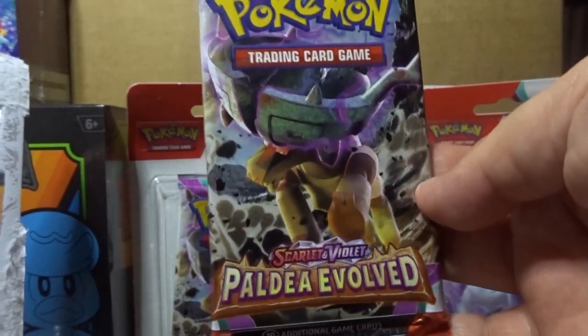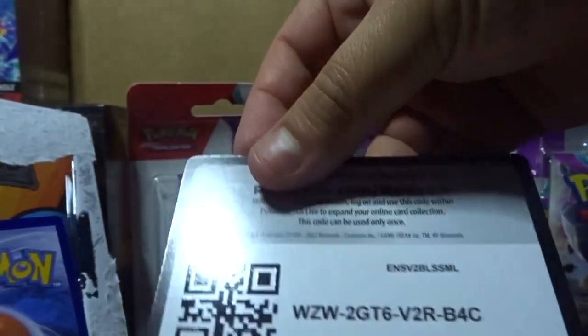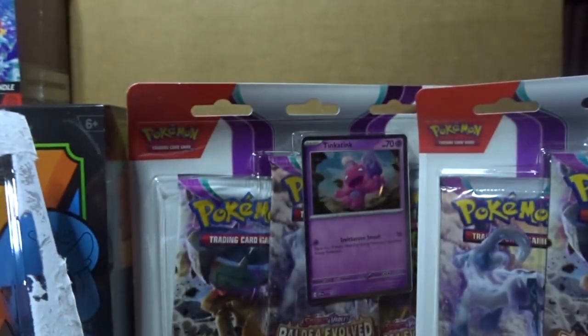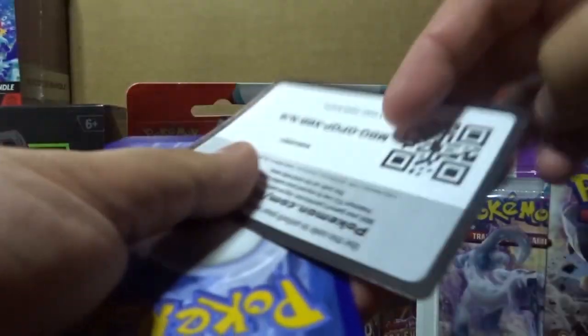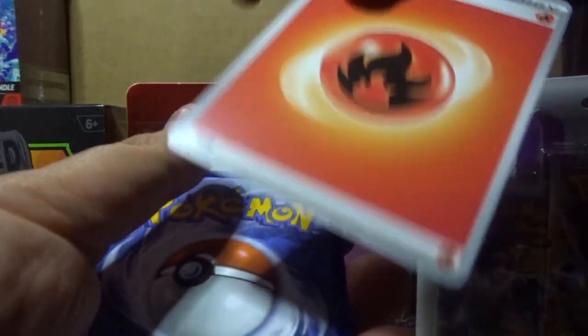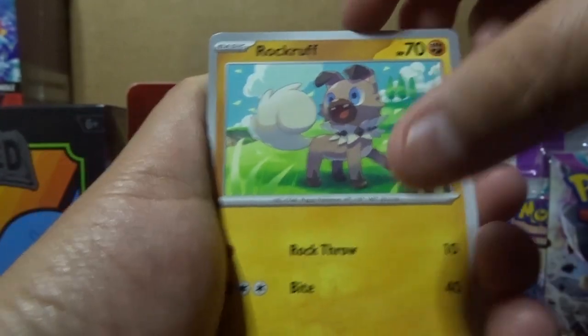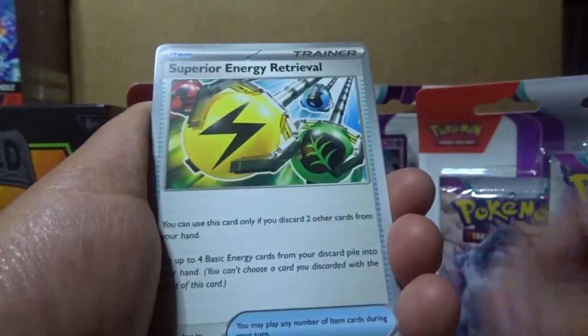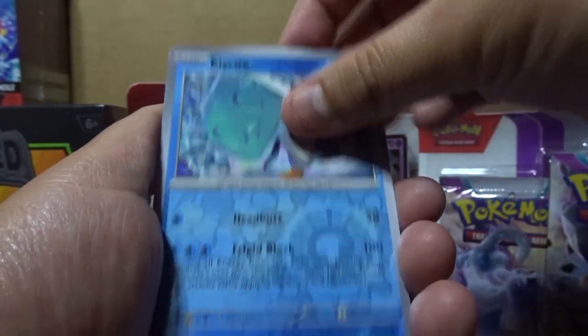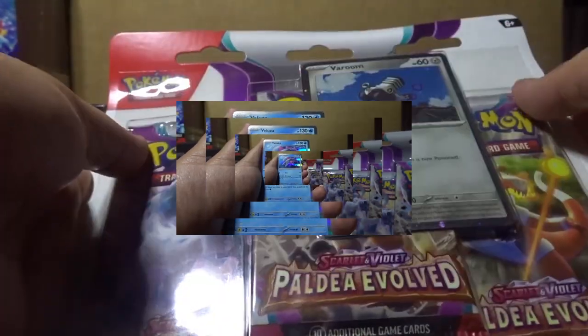Moving on to the second single blister pack. There's our code card, and our promo card — Snom, hopefully I'm pronouncing that right — and another Coaxley coin. Let's get pack number two open and get some luck, just like the very first one. Fire energy — because this pack is gonna bring the fire! Palmi, Larvitar... does that mean I'm gonna get a Tyranitar? Skwovet and Veluza. All right, let's move on.